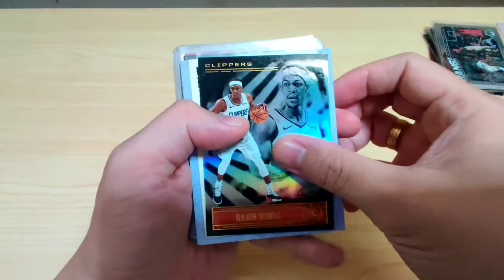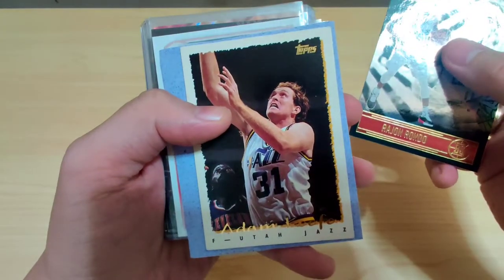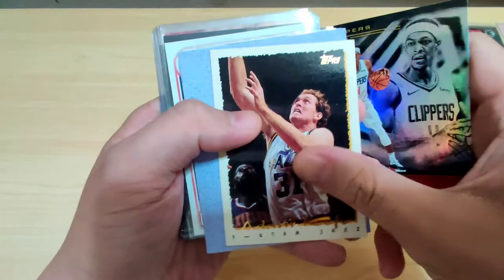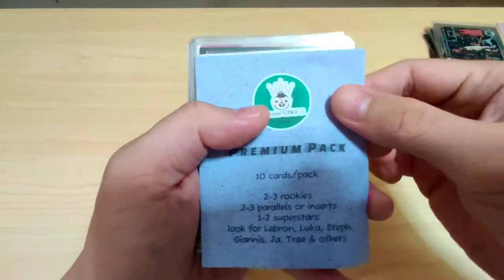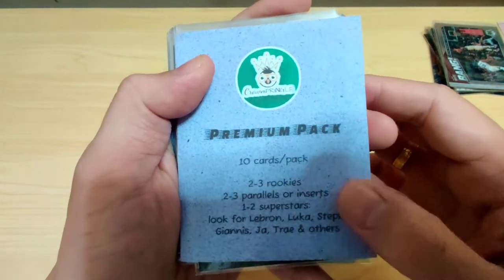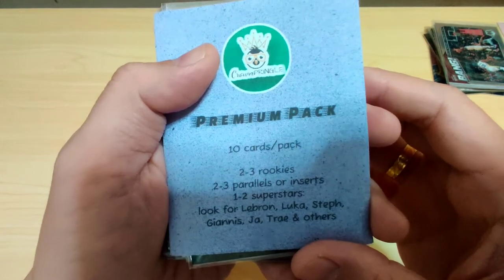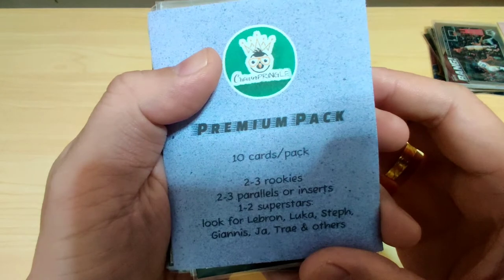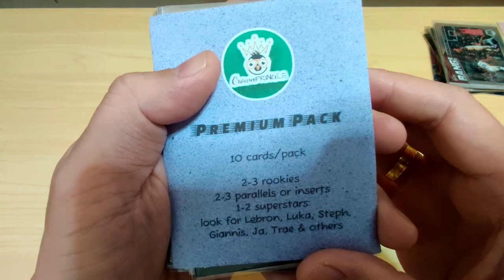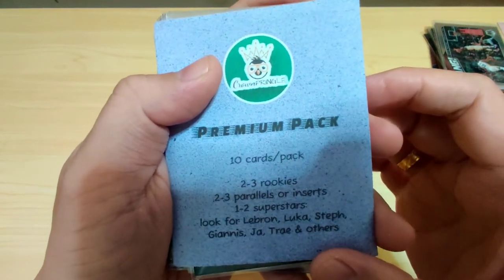There's a thank-you letter inside, and I think the cards on top are freebies — an Illusions Rajon Rondo, a Jazz Adam Keefe Topps from the nineties, an old card. Setting those aside. So here's what's inside the premium pack from Crown Pringle. Possible hits are 2-3 rookies, 2-3 parallels or inserts, 1-2 superstars. Look for LeBron, Luka, Steph, Giannis, Ja, Trey, and others. Those are the possible hits from the premium pack.